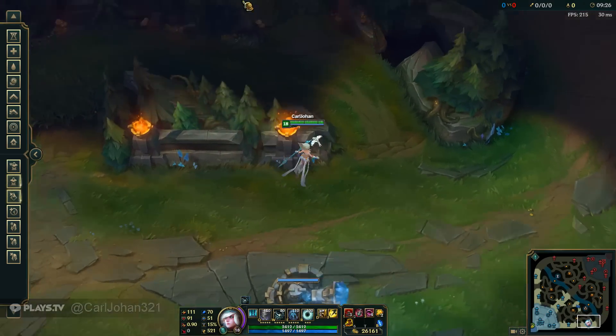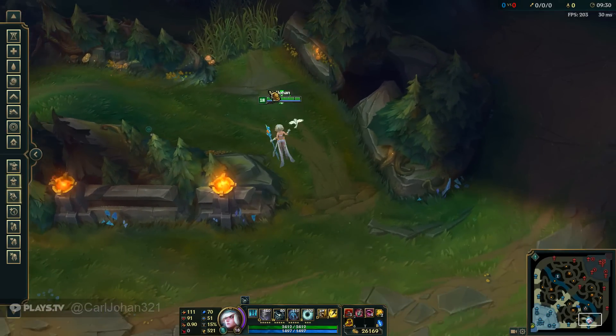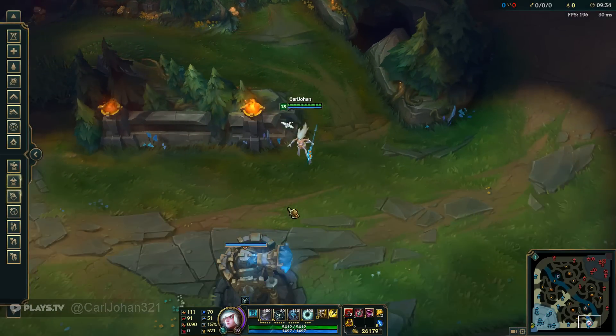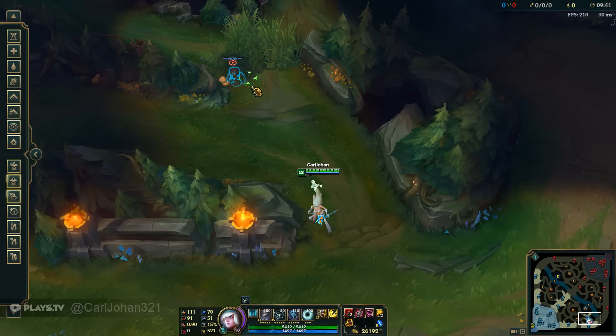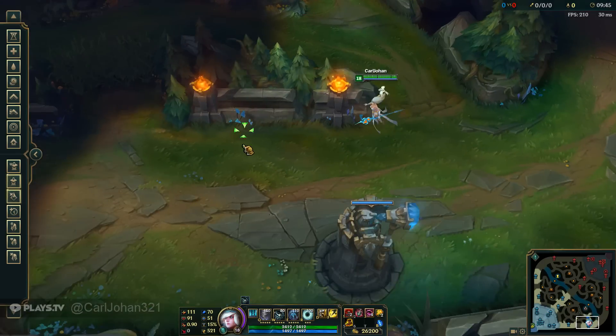The most common mistake I see by supports in lower ranks when they're getting pushed in is they'll put a pink ward in there, it gets instantly killed because the enemy has control of the lane, and they just keep on throwing gold into this bush. They throw down a pink ward, it gets killed, they lose gold, the enemy gets free gold. Don't be that player.